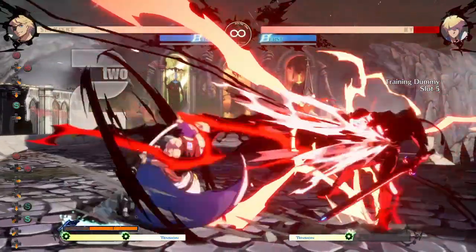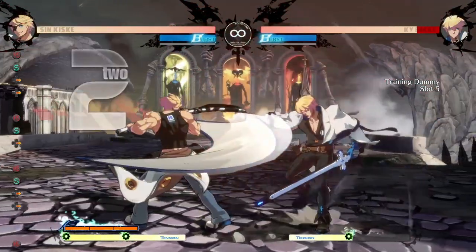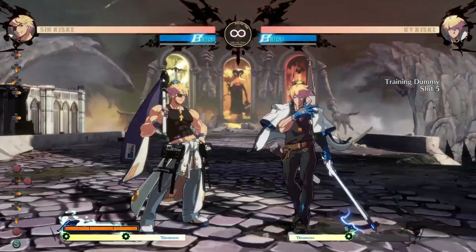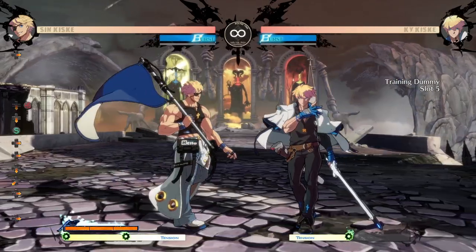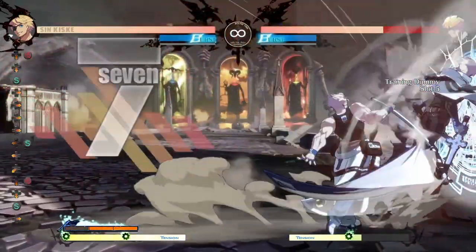As far as offense goes, usually his strings involve using slash to poke. At range, you can go straight into Beakdriver, but if you're close enough, you can use either 5H or 2H to close distance on block and get more damage on hit. 2H is risky, but on hit it puts the opponent in the air, which allows Sin to do a variety of combos. At close range, Hoofstomp will cause a ground bounce, which Sin can dash-cancel to extend his combo even further.